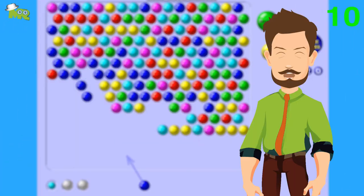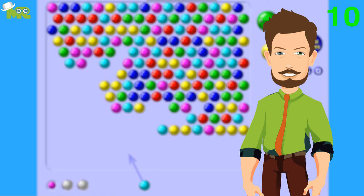Tip 10: Use your power-ups to clear out the pile which doesn't have the same color bubbles, rather than wasting them on already grouped bubbles.